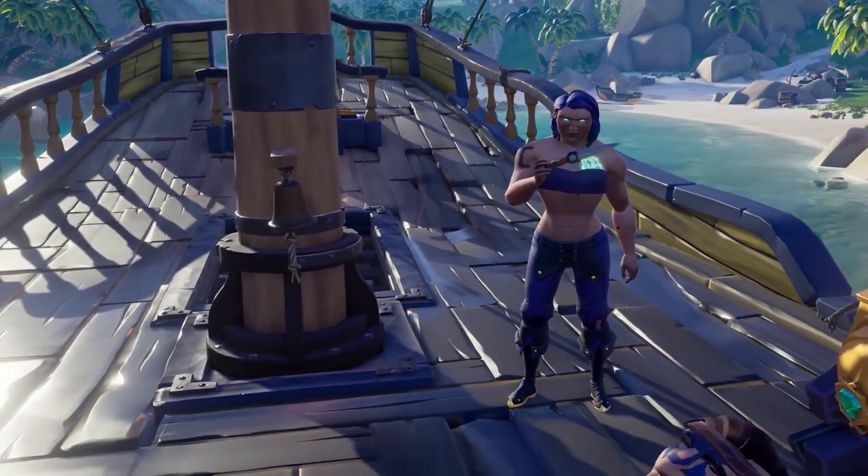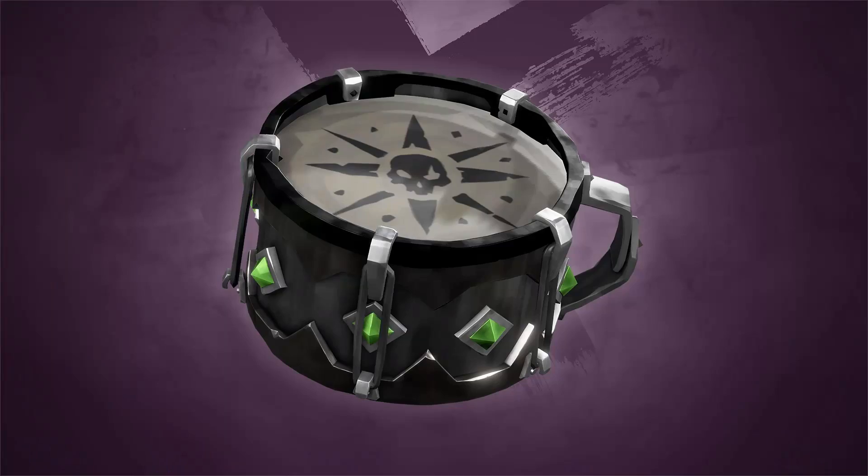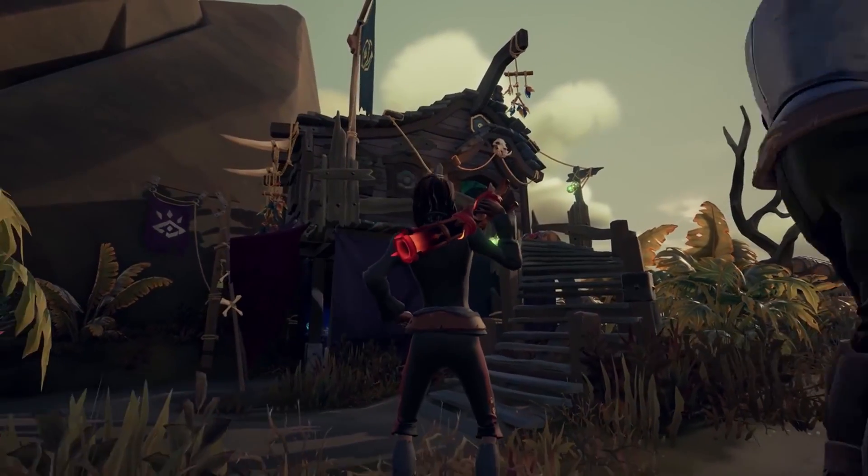Now for those of you that have no idea what I am talking about, this is how the drum looks like. It was part of the Black Dog set which was given to players very early on in the game, and was actually a pre-order item and is sought after by everyone who is in Sea of Thieves now.